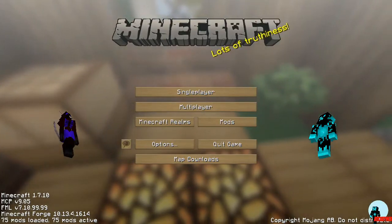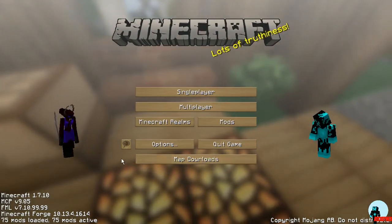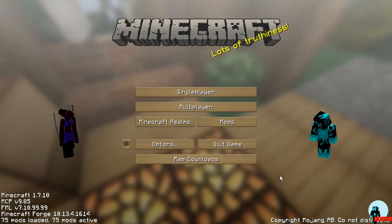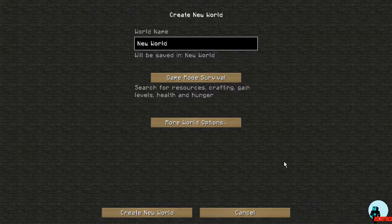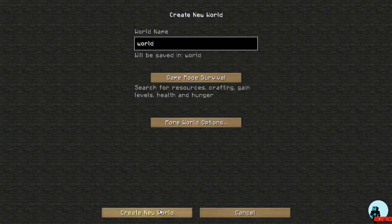It is early morning, drinking some coffee here. Anyway, it has added an additional button. I have to start over because of the change, so let's go ahead and create a single-player world. Basically all I'm doing is creating one called 'World.' We're going to override it with a map, so we'll turn on cheats just in case.